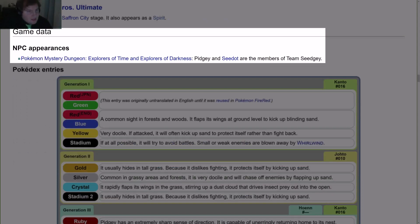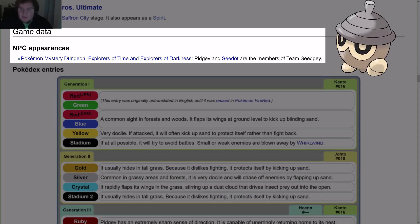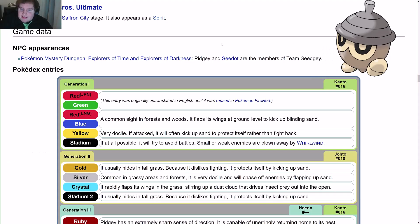For NPC appearances in Pokemon Mystery Dungeon: Explorers of Time and Explorers of Darkness, Pidgey and Cyndaquil are members of Team CG — which is very interesting since Pidgey preys on Cyndaquil.